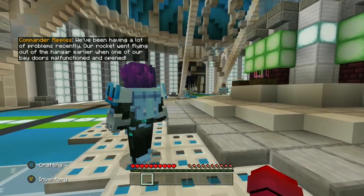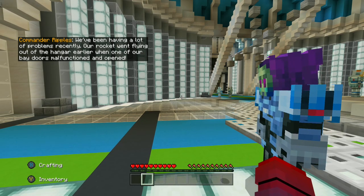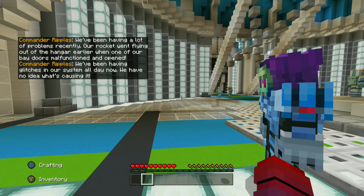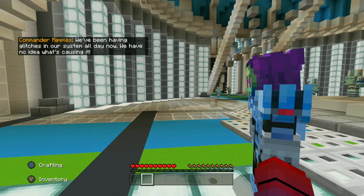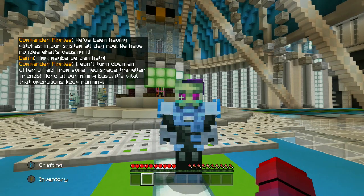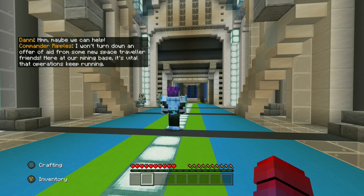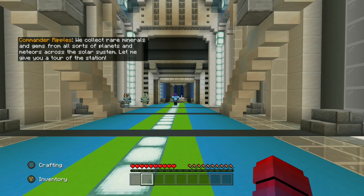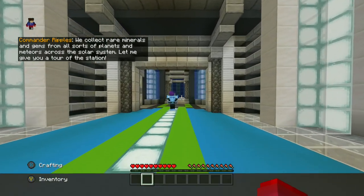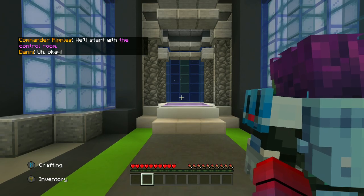We've been having a lot of problems recently. Our rocket went flying out of the hangar when one of our bay doors malfunctioned and opened. We've been having glitches in our system all day and we have no idea what's causing it. Maybe we can help. I won't turn down an offer of aid from some new space traveler friends. Here at our mining base, it's vital that operations keep running — we collect rare minerals and gems from all sorts of planets and meteors across the solar system. Let me give you a tour of the station. We'll start with the control room. Step into the teleporter.